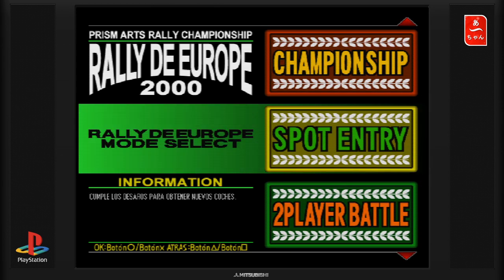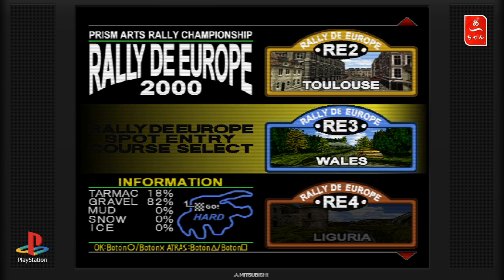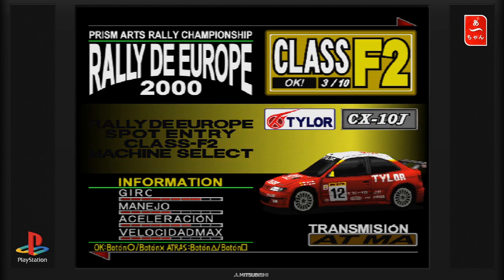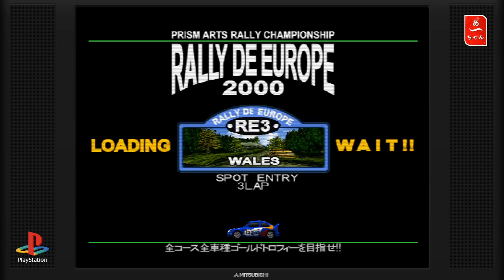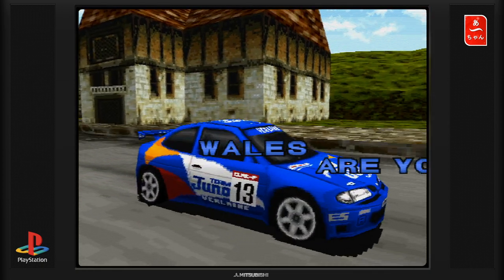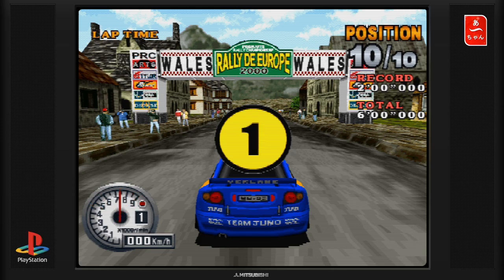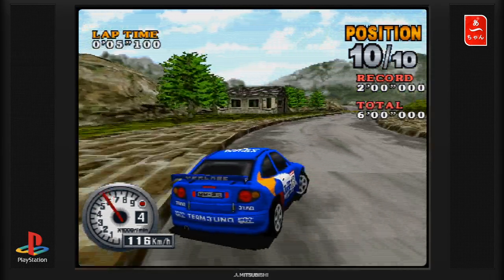On va aller dans le mode Spot & Free. On va faire Wayless, par exemple. On va changer de classe, on va prendre la classe F2. Donc la Xara, la Mégane ou Citroën. On va prendre la Mégane. On va voir si le maniement est différent. Vous avez compris, on joue à un jeu qui ne s'est pas spécialement beaucoup vendu. Mais est-ce que pour autant il est mauvais, ça ne veut rien dire — il s'est fait écraser par Colin McRae Rally et les autres jeux de rallye.